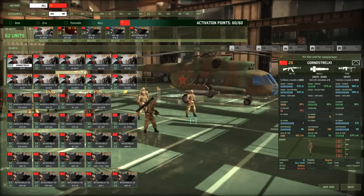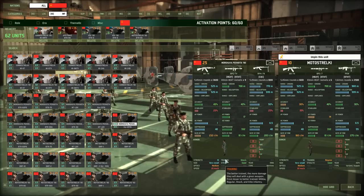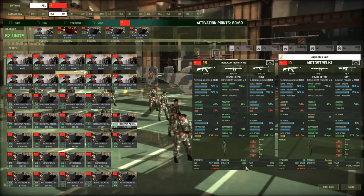Moving to infantry — I'll start with training. The training stat means the better trained, the more damage they deal with a given weapon. From lesser to better trained, the levels are militia, regular, shock, and elite. The Morskaya Pihota 90 is shock and the Moto Strelke are regular. The main difference between training levels is their main weapon — the assault rifle. Training only applies to infantry.